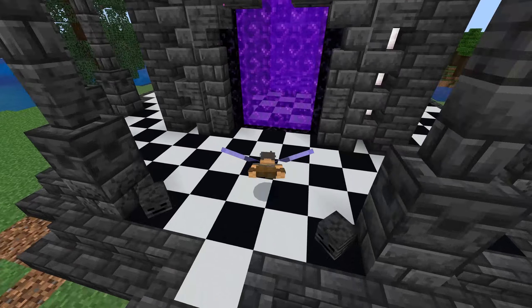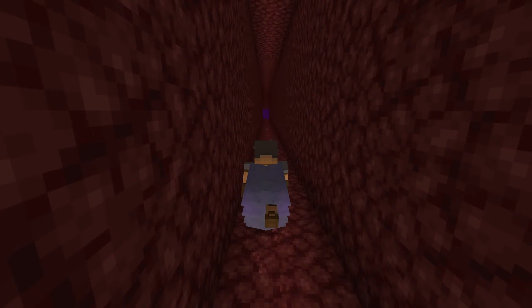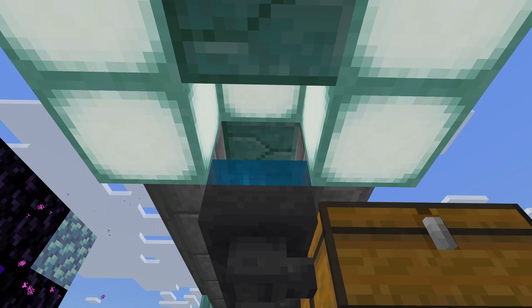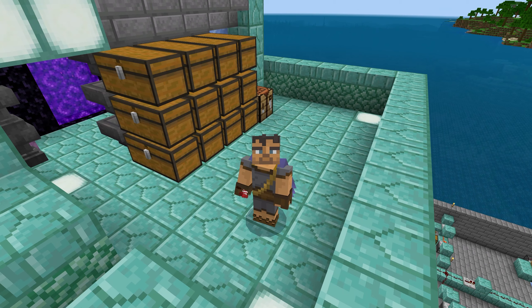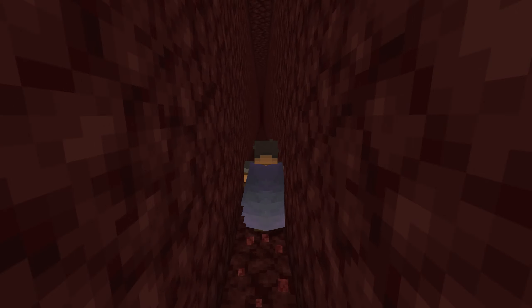If we want to go to the nether hub, shopping district, all that kind of stuff, we head that way. If we want to head to the guardian farm, come through here. There's a bed, chest, anvils, all that good stuff. This is not working because the admins are doing some filming so mob spawning is off. You just flick this lever — all these trident killers fire. Then come up here, stand on this light, and all the drops come through there. This is probably the best XP source in the game for us currently, because we can't use portal ticking farms — too much lag for everyone. If we go through this portal it will take us to the raid farm.